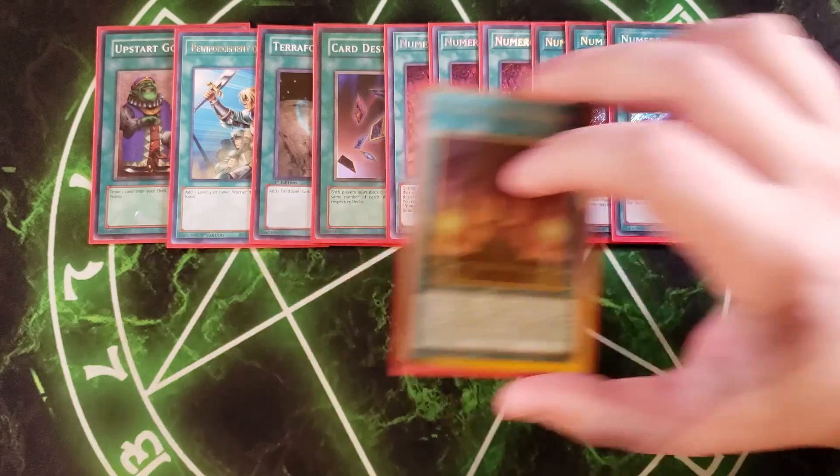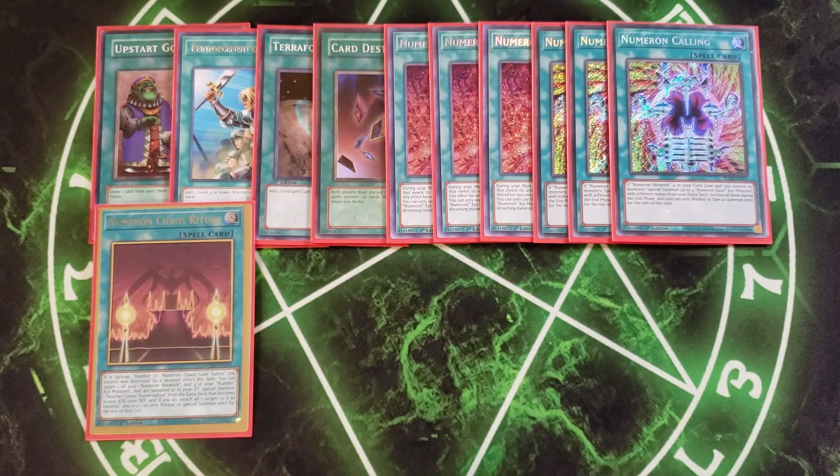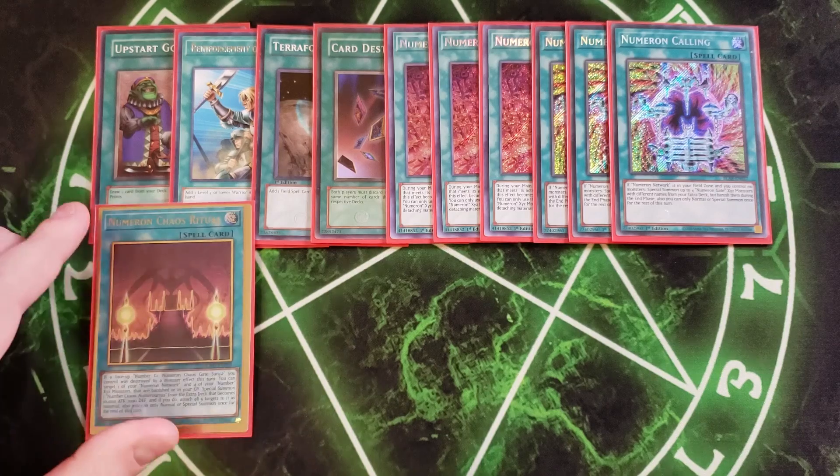We then play a single copy of Numeron Chaos Ritual. This card lets you go into Numeronius — if a face-up Number C1 Numeron Chaos Gate Sonya you control is destroyed by a monster effect, such as Exiled Force or Archfiend Eccentric, you can target one of your Numeron Networks and four of your Number monsters that are banished or in the graveyard, and special summon Number C1000 Numeronius from your extra deck with 10,000 attack and 1,000 defense. You then attach all five of those cards — Numeron Network and Gates 1 through 4 — to it as material.